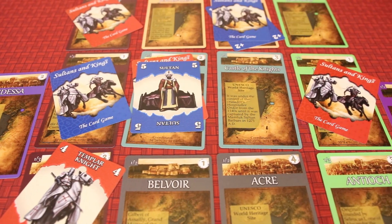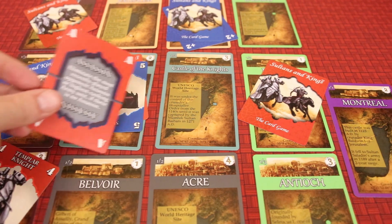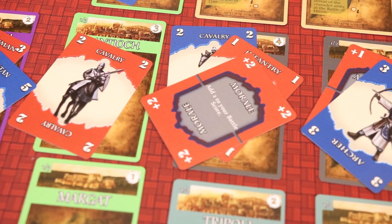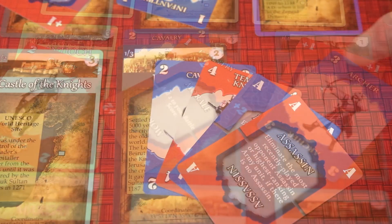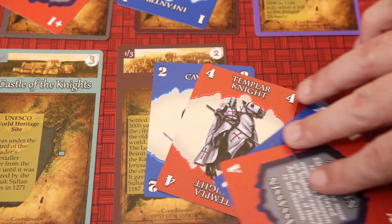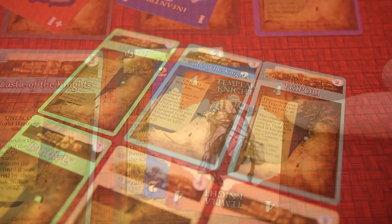Players will take turns playing and deploying cards until everyone has played all their cards, at which time all face-down cards are revealed and battles are resolved. Each city and castle is a separate battle. Players compare their army strength and applicable strategy cards take effect. In this example, the red assassin eliminates the blue assassin, saving the red four, allowing red to win the battle and claim the card.